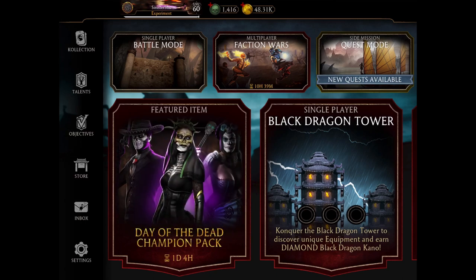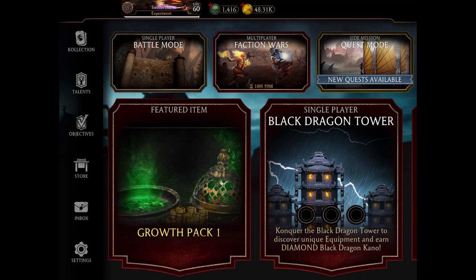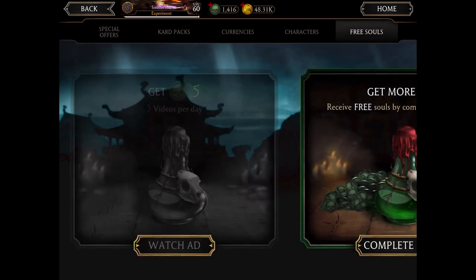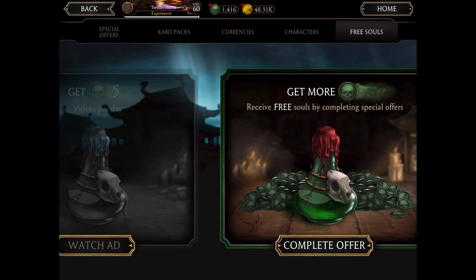Starting with the first and most simple way: go to the Store and click on the last tab called Free Souls. In this section there are two different categories of banners. One has a 'Watch Ad' option — it provides five videos every day, and once you watch each video you are awarded five souls. So that's a total of 25 souls each day just by watching a few videos.